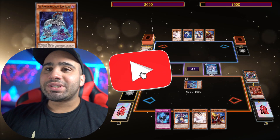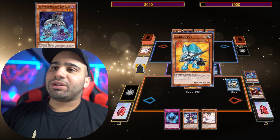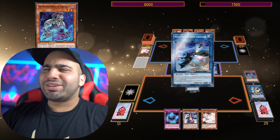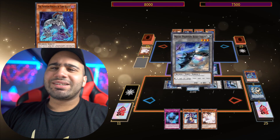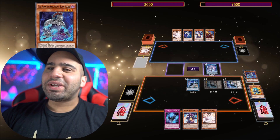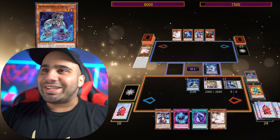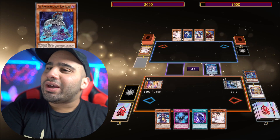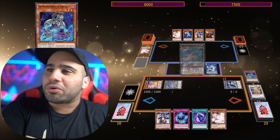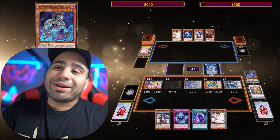You still have a warrior on the field, so you can make Needle Fiber and then obviously make Oradon in the main monster zone. I rarely see that, so it's really cool to see that this combo can make Appaloosa relatively early. Now you're going to make Power Tool with three materials — again, I never see that. I always see people try to use like a level three tuner and a level four non-tuner, but pretty nice.